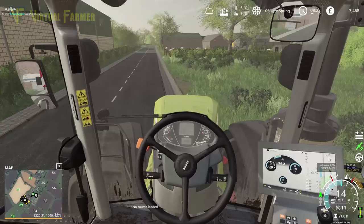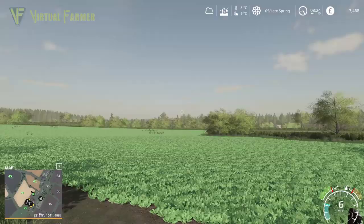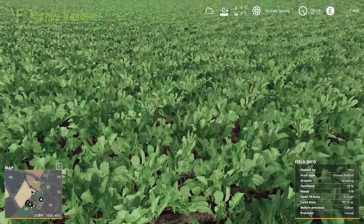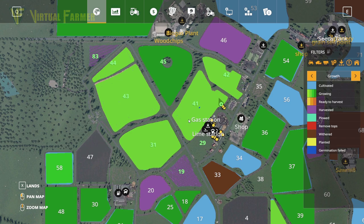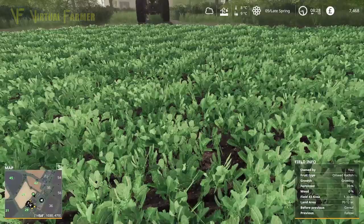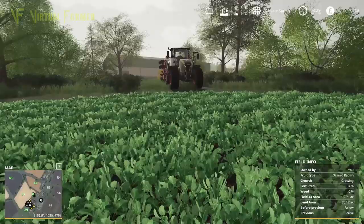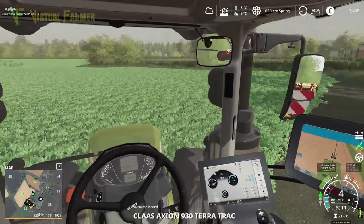We're going to do field 41 first. The reasoning is that we're putting barley in first because that's what we want to harvest first. You can see we've got some nice oilseed radish in the ground — we don't need to let it grow any further than this. In the map it's showing as first stage growth, and it's listing the field as fallow, though the previous crop shows as cereal.